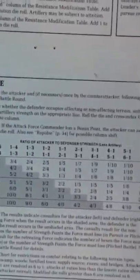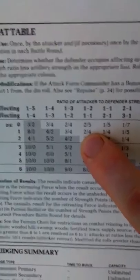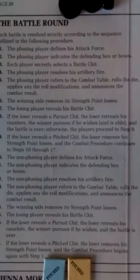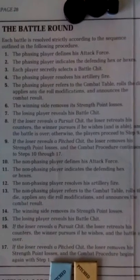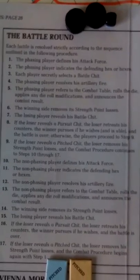He rolled a 2 for his combat die roll, which on the 1 to 2 table — because he's got 36 strength points against a 45 — his die roll goes down to a 1 because he's a bonus point leader. That means he suffers 2 strength points and the defender is going to suffer 4. It's not a pursuit battle, so the loser reveals a pitch check, removes his strength point losses, and the winning side has to remove his strength point losses too.